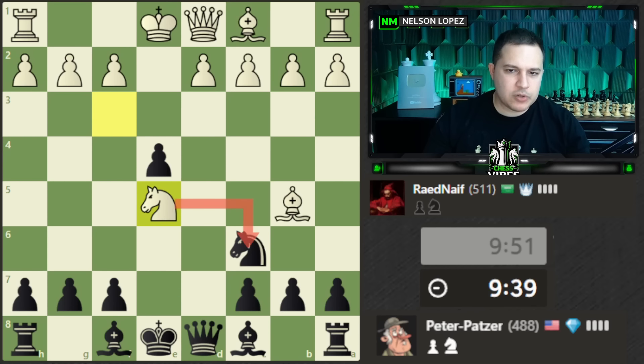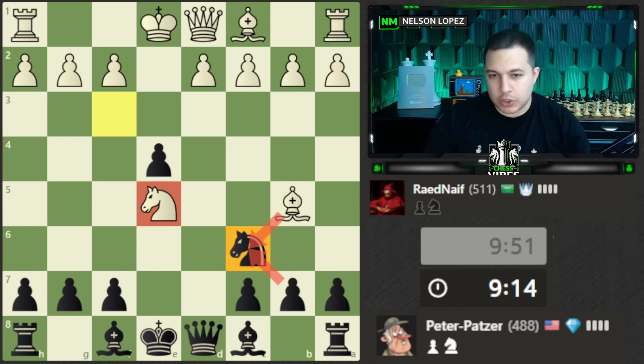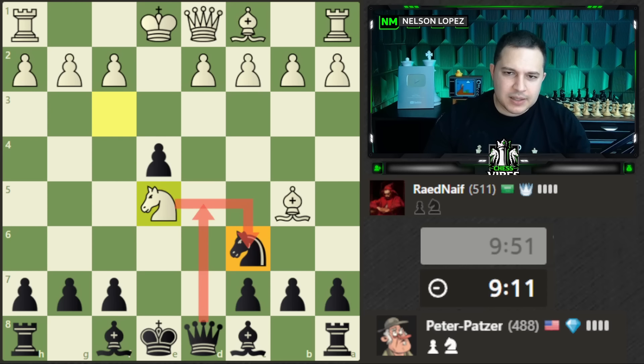This is an interesting moment because at first glance it looks like we might be in trouble — there are two pieces lined up and it's pinned. But there are two aggressive moves I want to look at: queen to d5 and queen to g5. Queen d5 forks these pieces, and if the bishop takes we take back hitting the knight. If the knight takes I can take the bishop — lots of options.